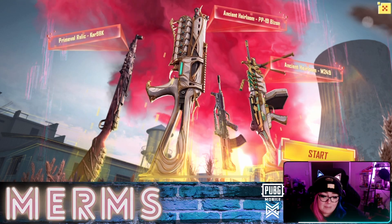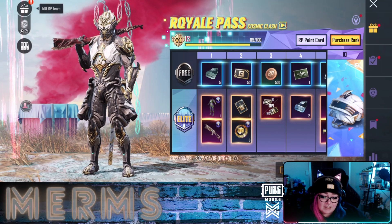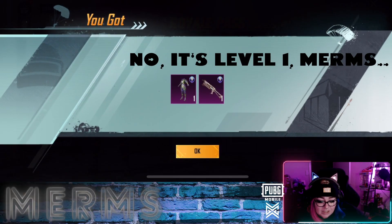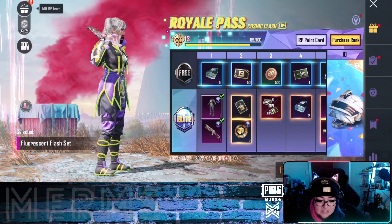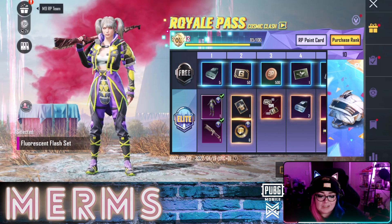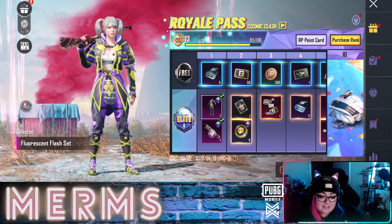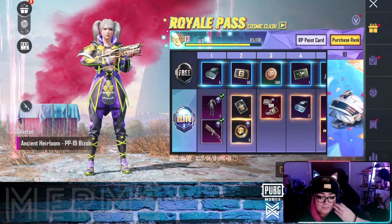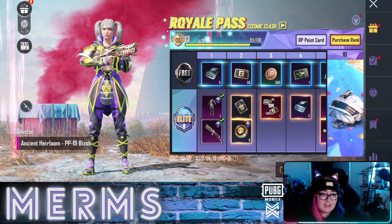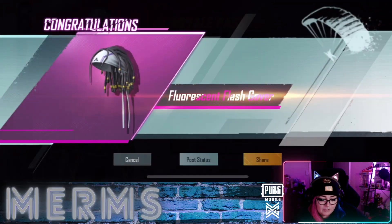Oh, that bison skin! Okay, I want to look at this skin. Wait — what? Wait, that's the free skin? That's the level one skin! PUBG, you've been holding out on us. Look at the PP skin, the bison skin — I should probably say it correctly — but this outfit...